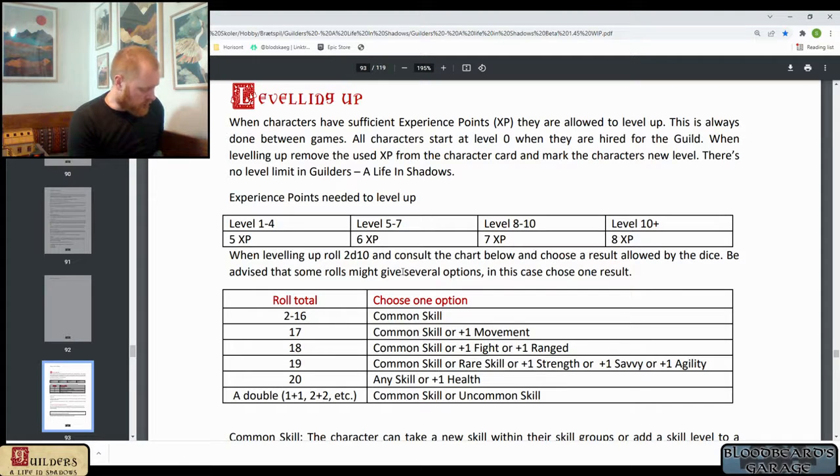Carl is another thief who is able to pick locks. He also rolls just a common skill, so he'll also get the Pickpocket skill so he can do both.